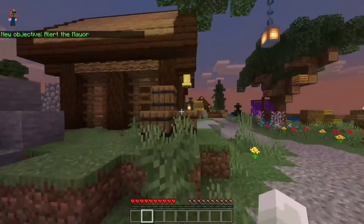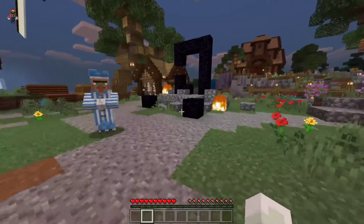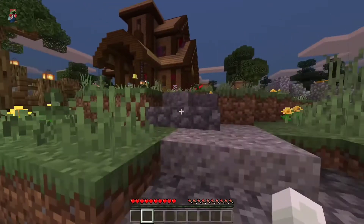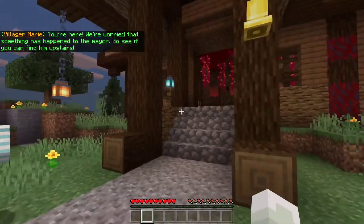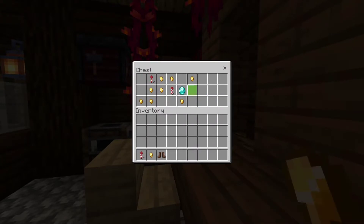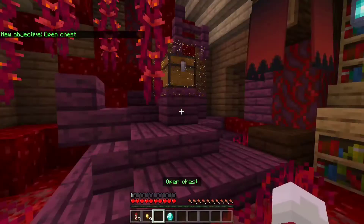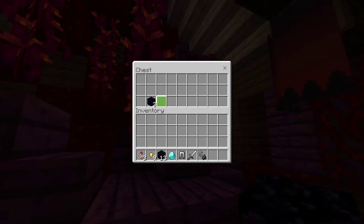What? Wait, how do I know where the mayor's place is? Is it the house on the roof? I mean... wow. I did not expect there to be voice acting. You're here. We're worried that something has happened to the mayor. Go see if you can find him upstairs. I'll gladly take this stuff for now. They didn't specifically say to take stuff out of the chair. I haven't seen any signs yet. I'm already liking this.